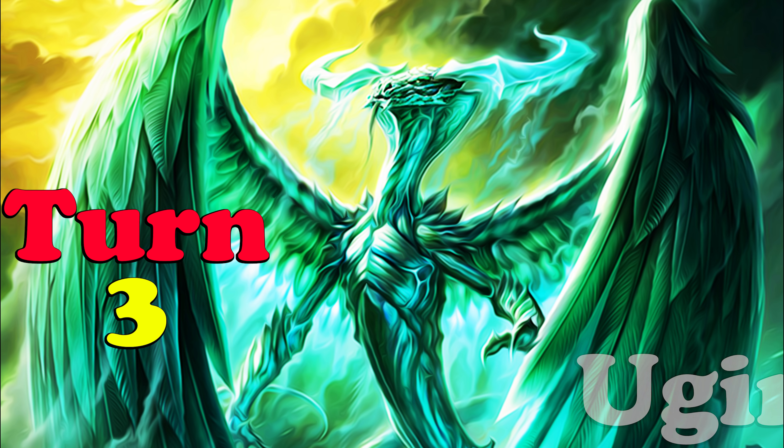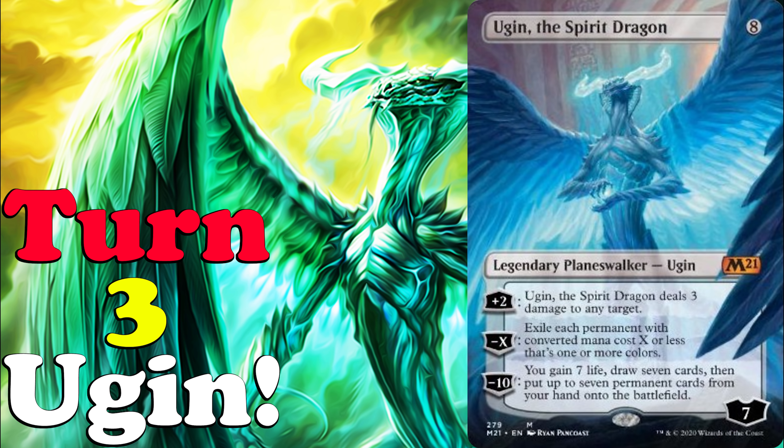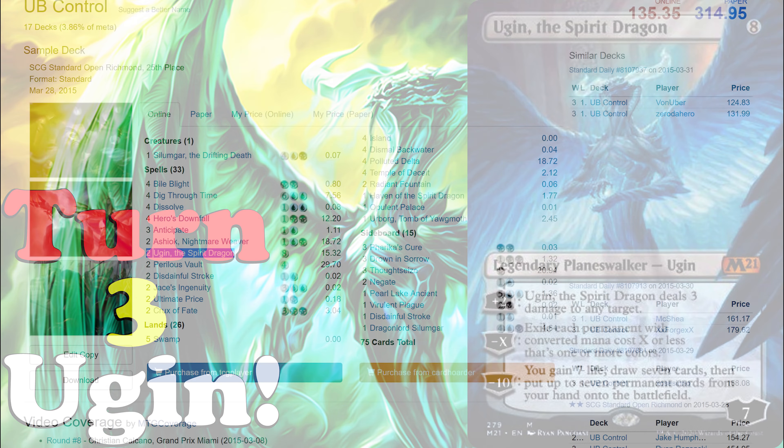It is never too early to explore the cheek-spreading that is a feature of Standard, especially with the arrival of Ugin. The last time Ugin was in Standard, it saw a good amount of play, and back then they didn't have good ramp cards like Uro. So the question then becomes: which Ugin deck will see the most play?